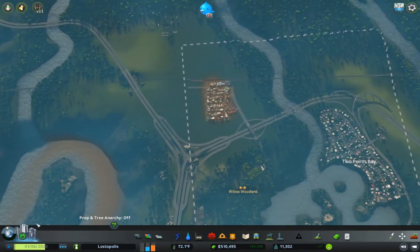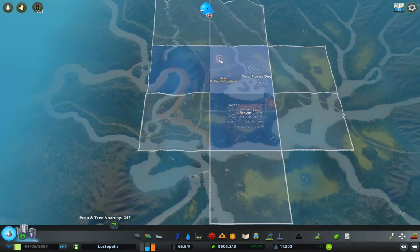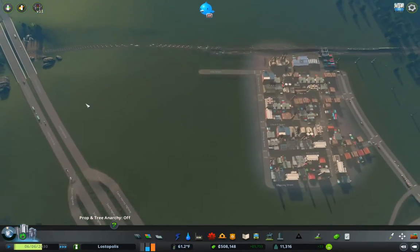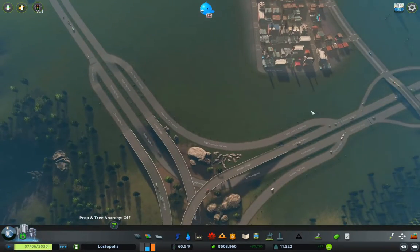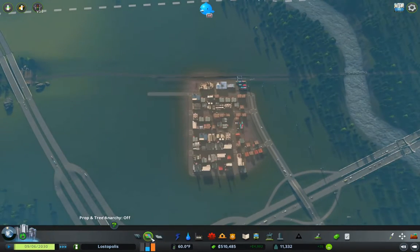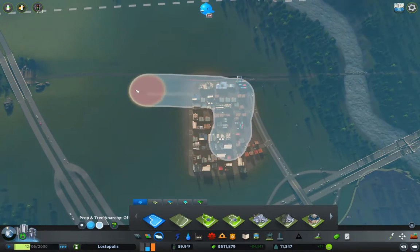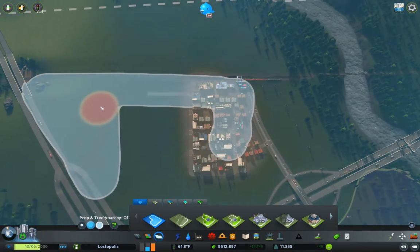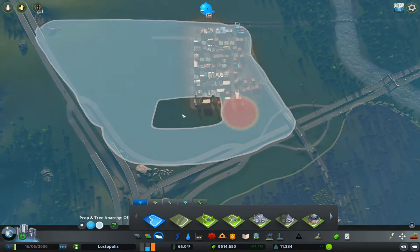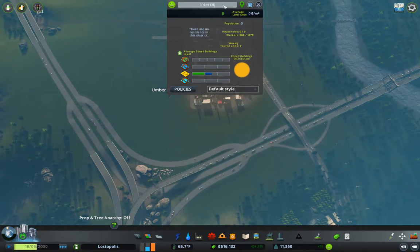I want to go in here — we can buy this area here. That just gives us the space to fill in this whole area between the tracks. This is going to be our Intercity Industrial Estate. So we're going to go in here and make a zone thingy like this. This here is the Intercity Industrial.